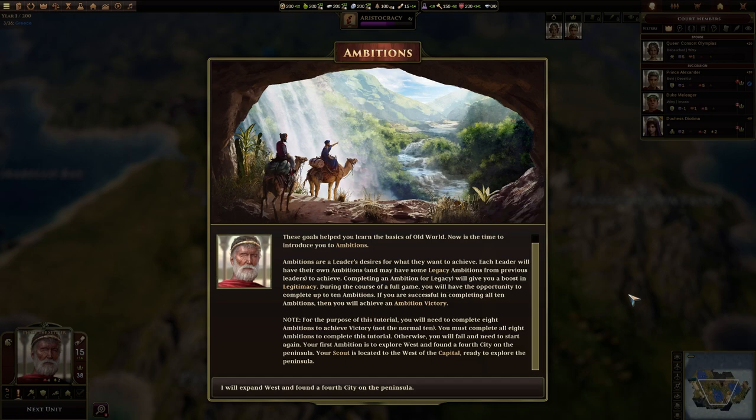For the purpose of a full game, you will have the opportunity to complete up to ten ambitions. If you are successful in completing all ten ambitions, then you will achieve an ambition victory. Note, for the purpose of this tutorial, you will need to complete eight ambitions to achieve victory, not the normal ten. You must complete all eight ambitions to complete this tutorial, otherwise you will fail and need to start again. Your first ambition is to explore west and found a fourth city on the peninsula.